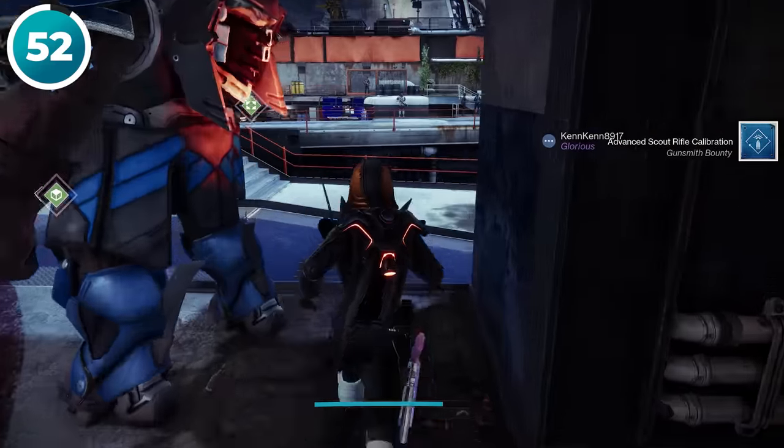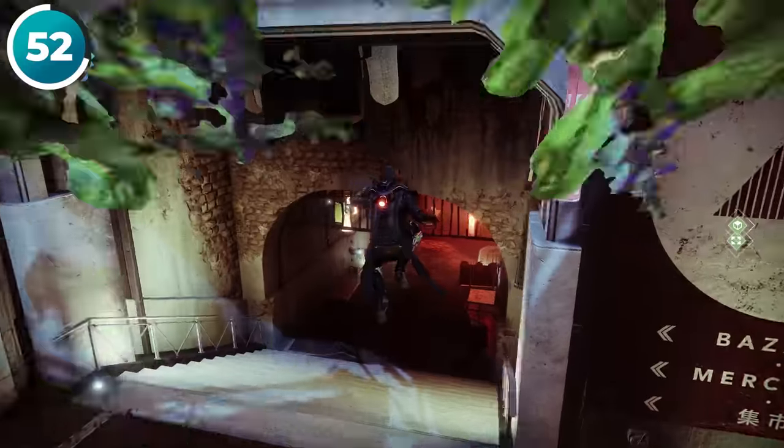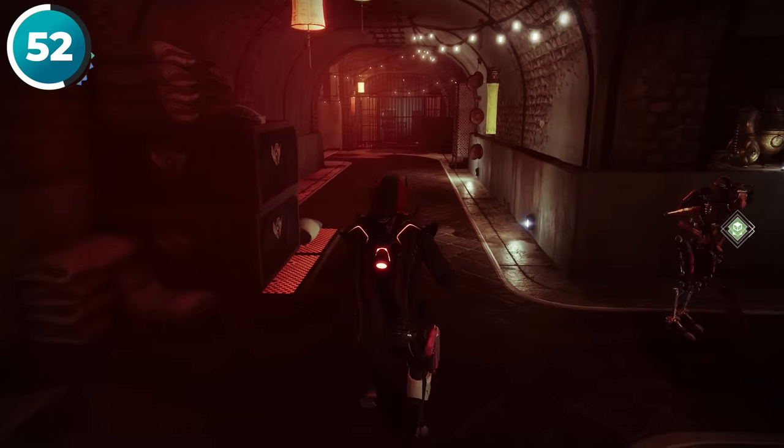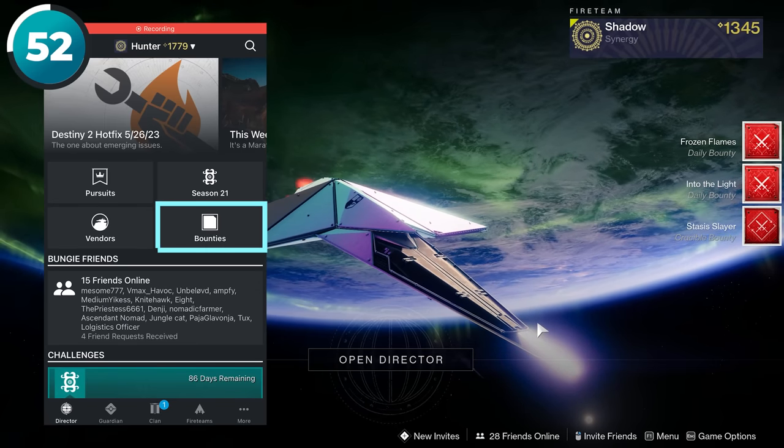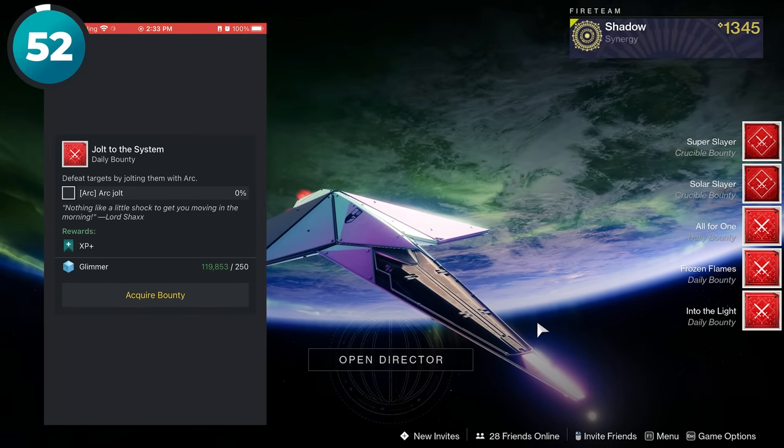If you're still walking around to pick up bounties from all the vendors, there's a way to do it much more efficiently. In the Destiny app, just tap on bounties and then you can pick them all up without ever leaving orbit.